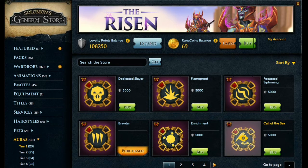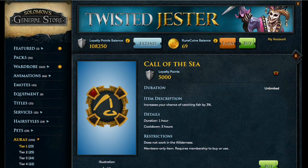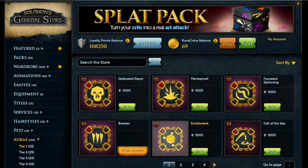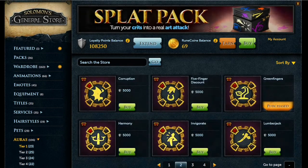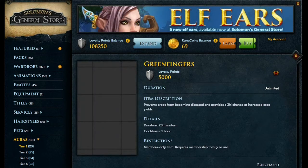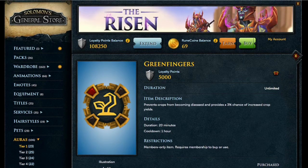Also on page 1, I highly suggest buying Call of the Seas, since fishing is rather slow at low levels and this helps speed it up. On the second page, you'll mainly want the Green Fingers Aura, which is for farming. On a first account it may not be immediately useful, but it helps once you start doing herb runs.